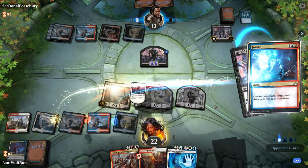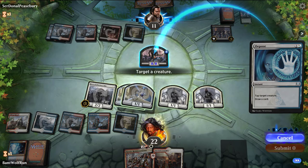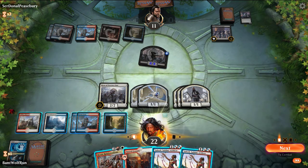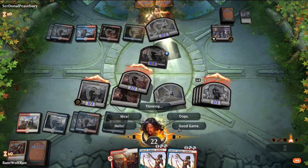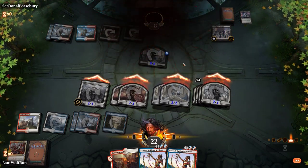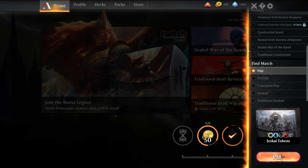We'll counter that, tap that down, and then we should have enough with Heroic Reinforcements. Smash in — opponent gives us the GG. Even with them gaining 7 life, we still put them down to minus 8. You see how, if we can go unchecked with the Hero, how awesome it is. I want to see how games go where we don't get Hero up — that'll be a good test.